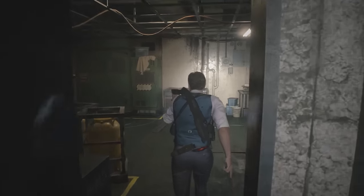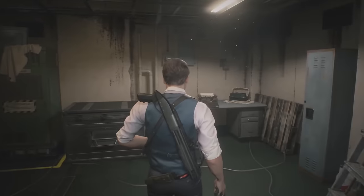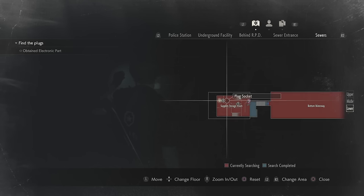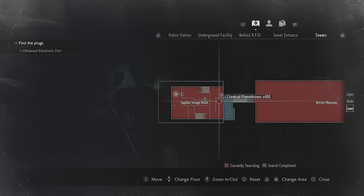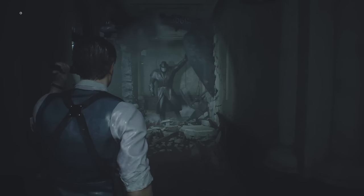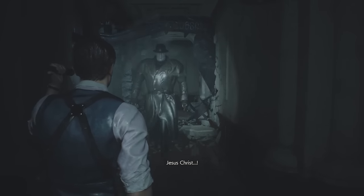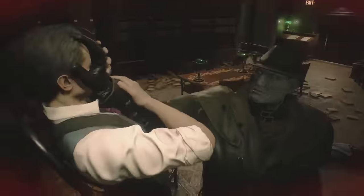At the same time, the remake is a little more merciful than the original. We get modern conveniences like being able to save your progress at any typewriter, and maps which automatically update to let you know if a room has been cleared of items. The real chiller in the first two-thirds of the campaign is the tyrant super-zombie. He appears early on to stalk you, and his emotionless face and steady, unstoppable gait makes him Resident Evil's worthy counterpart to Jason Voorhees or Michael Myers.